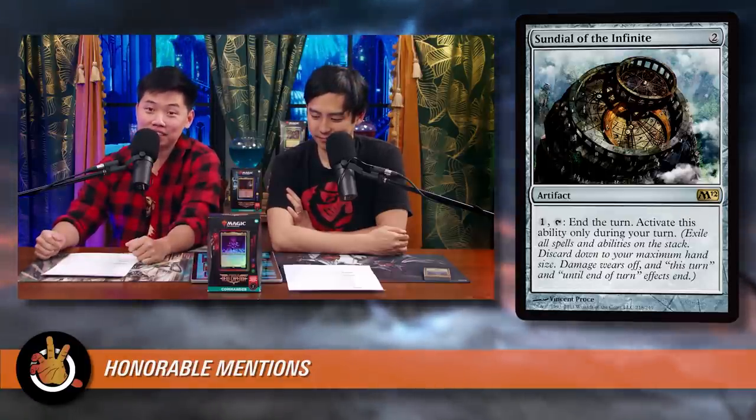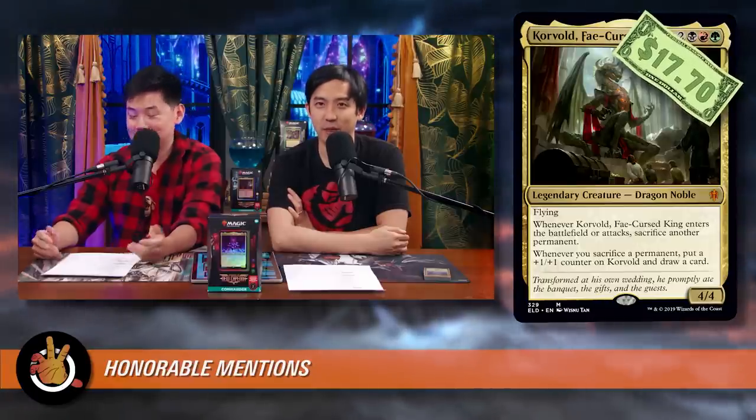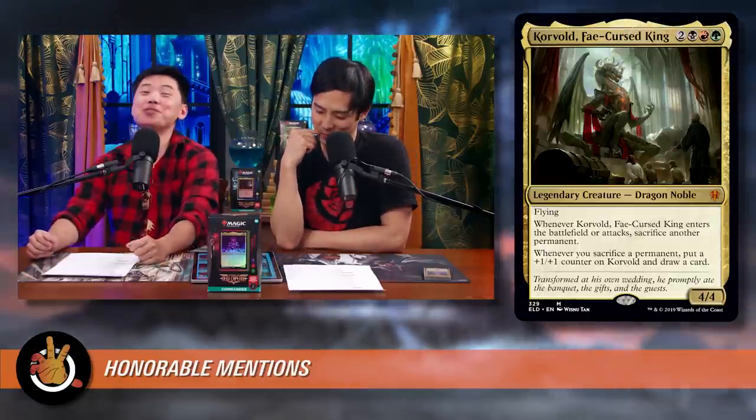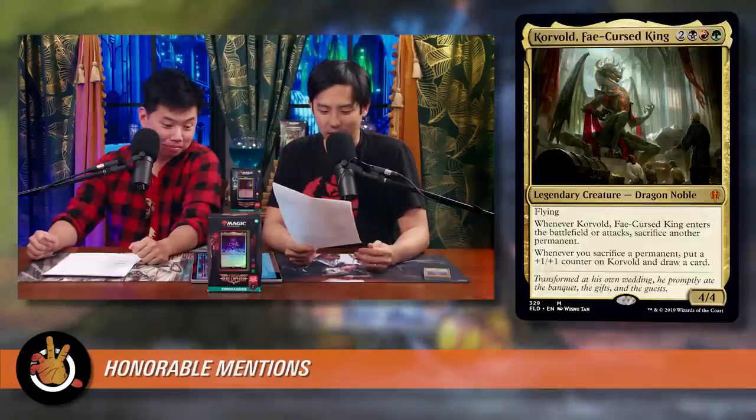One more honorable mention: Korvold, Fae-Cursed King. In a Jund sacrifice deck he combos with everything — he draws a card whenever you sacrifice a permanent. When theory-crafting, adding Korvold just kept making the deck better and better until you're basically rebuilding around him. The recommendation: you can play Korvold only if you blitz him out. You'll draw two cards when he attacks and one when he's sacrificed at end of turn.